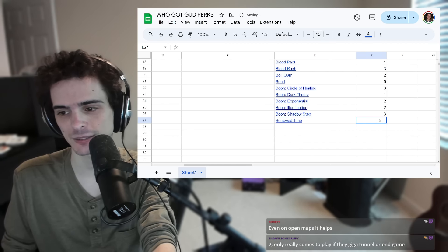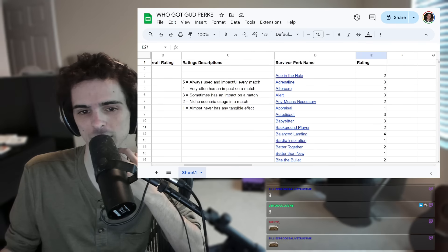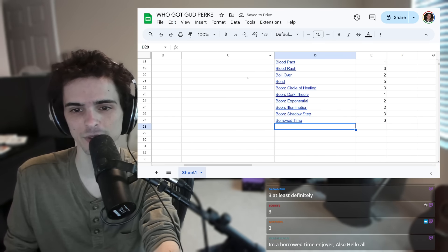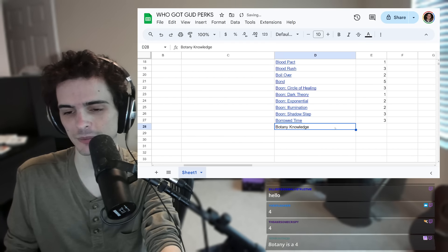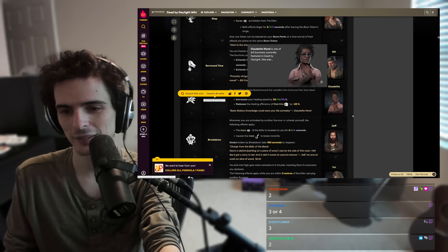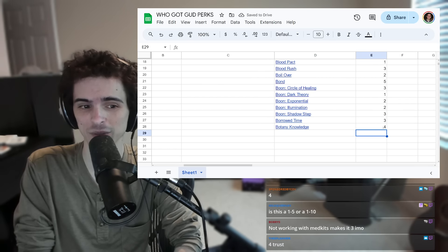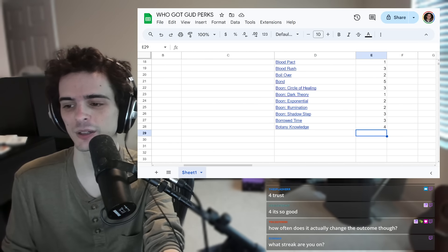Borrowed Time: it's not as good as it used to be now that we have base kit. It used to be a straight-up five, but now I'd say it's a three. Botany Knowledge: you pretty much always benefit from it — unless you have a med kit, in which case you wouldn't bring Botany anyway. I'm giving it a four.